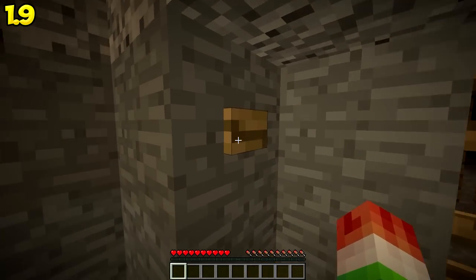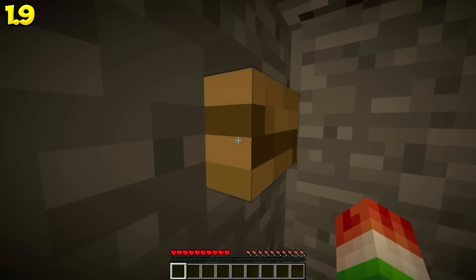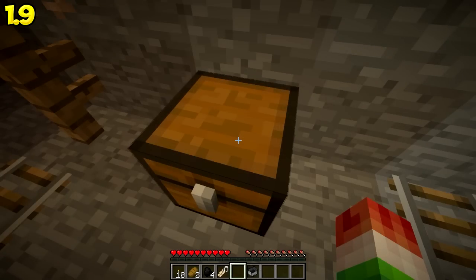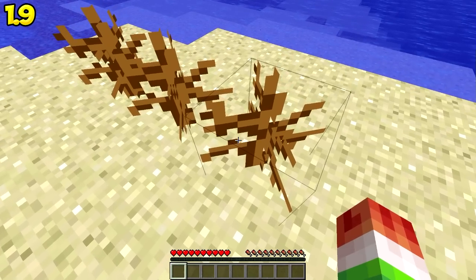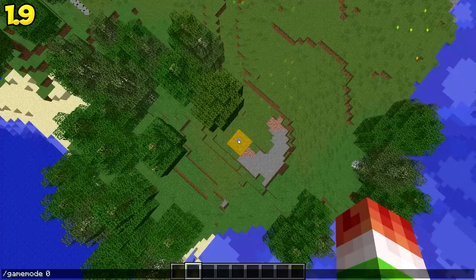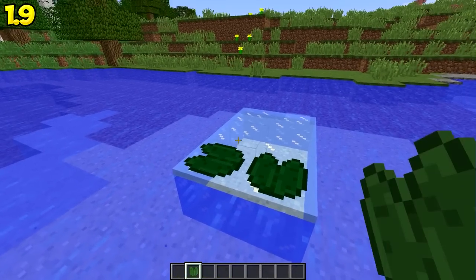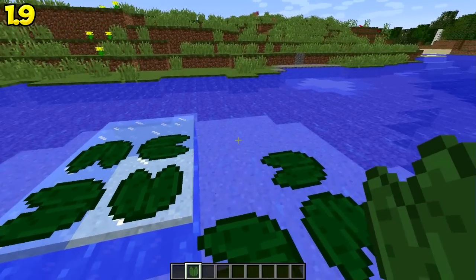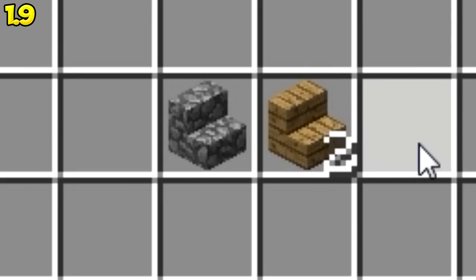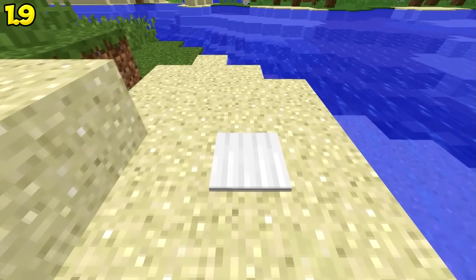They changed the wooden button sound — it is about time. The open and close sounds of the chest now make new sounds. Dead bushes finally have a use: they can drop anywhere from 0 to 2 sticks. Falling onto hay only does 20% of the normal fall damage. Lily pads can be placed on ice and frosted ice and have a brand new sound. Stairs are now rotated 90 degrees in the inventory. There are also changed sounds for the iron, gold, and wooden pressure plates.